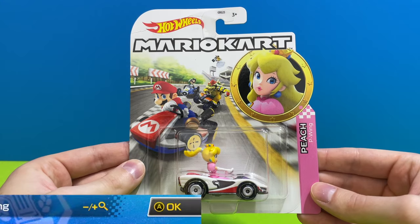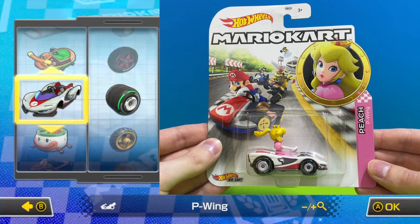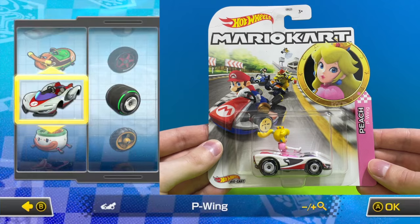Here we have a new go kart for Princess Peach, this is the white P Wing featuring a set of slick racing wheels.